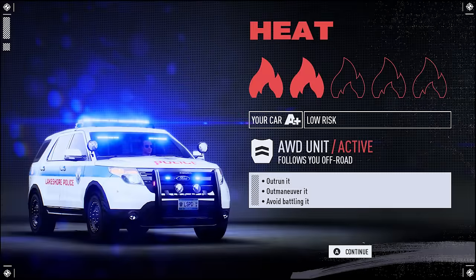Next, you have the Ford Escape Cops at Heat Level 2. These guys are a bit more tanky, and I don't recommend trying to ram them — they are heavier and do way more damage to you. So instead, just take as many corners as you can, and these guys will lose you pretty fast, because they aren't set up to take corners fast like you are.